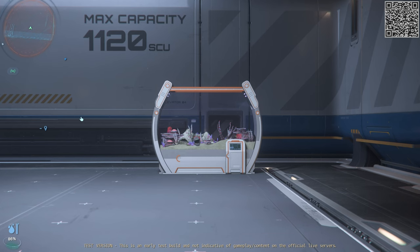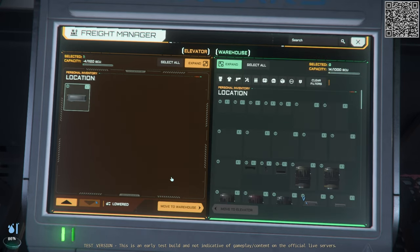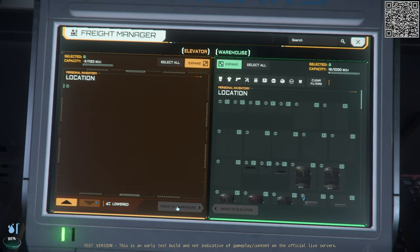For me to move it, I would need to grab a tractor beam from the new storage kiosk. But for now, I'm just going to put everything back. Once the elevator is lowered, move it back to the warehouse.